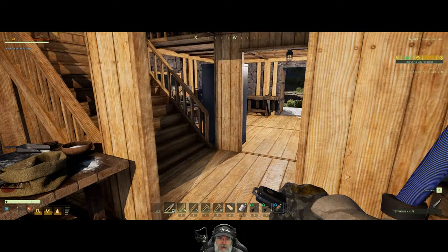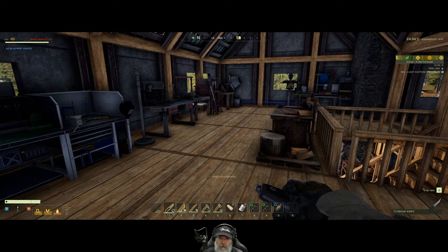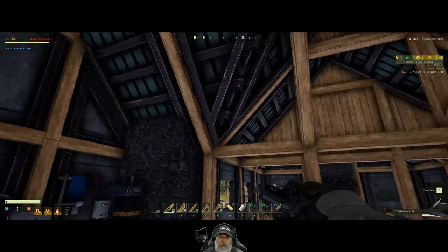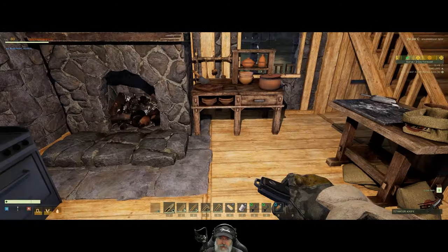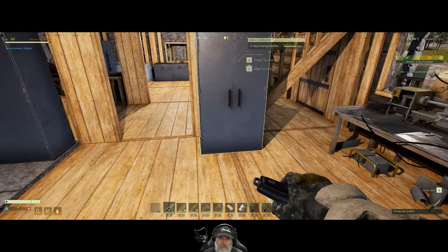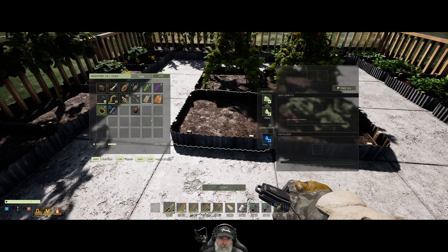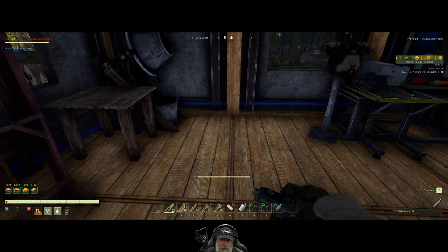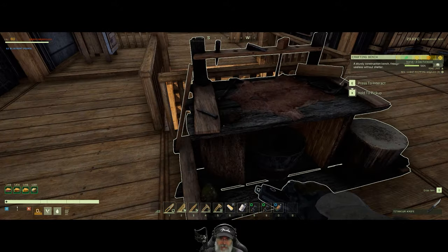Now let's place the fishing crafting bench. Maybe up against that window — no, that's supposed to be our storage area. I'll put some lights up here later. Our salt station is there. Wait — is this garden ready to harvest? Yes it is! Let me get this garden harvested real quick. Okay, garden is taken care of. We'll put the fishing bench right in this spot here.